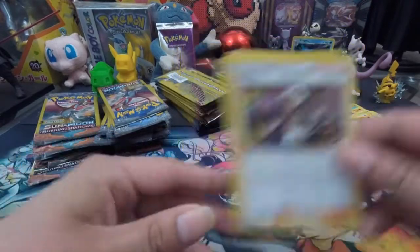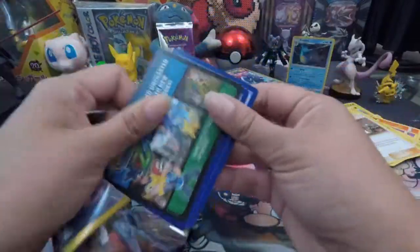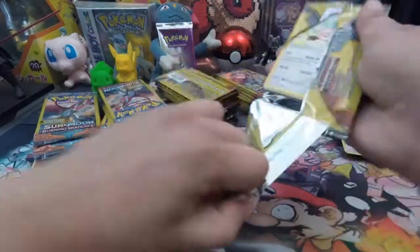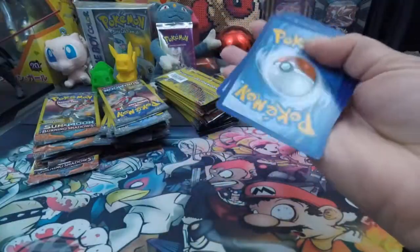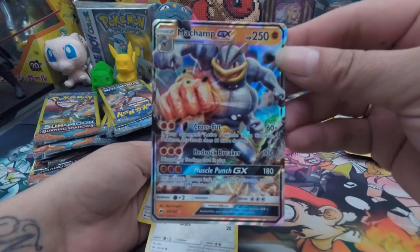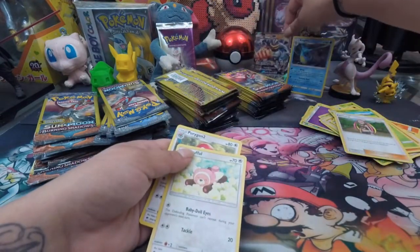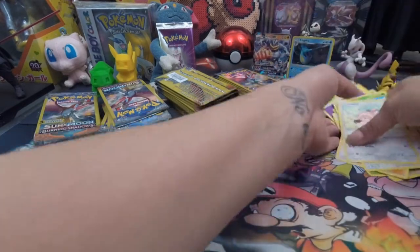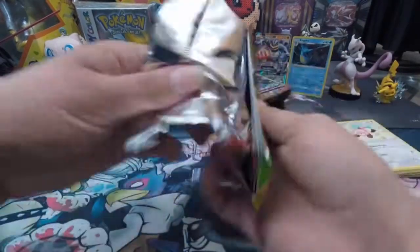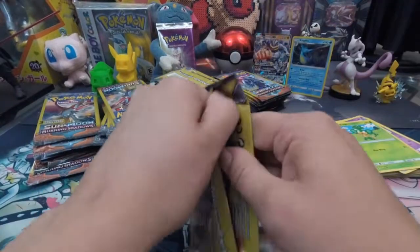This is like $194 — I mean a Goozmo — $194 to a Goozmo. There we are. We got Machamp GX — this is a pretty cheap card, it's only about a dollar, almost $2. Machamp GX, not one that I would really want to pull, but it's a GX Ultra Rare nonetheless.